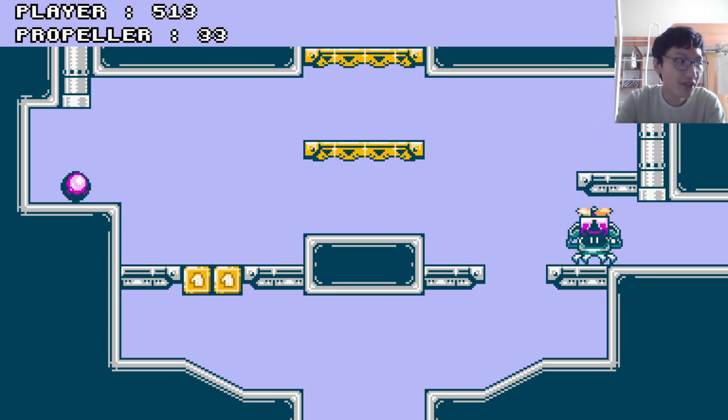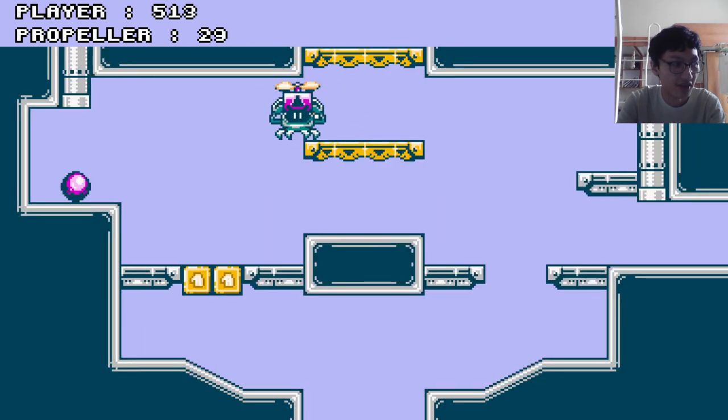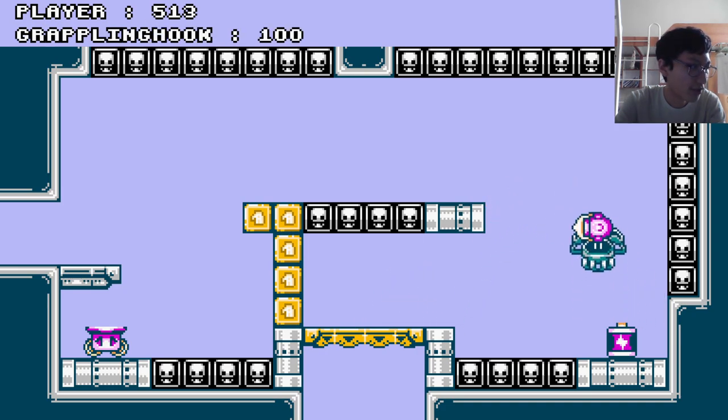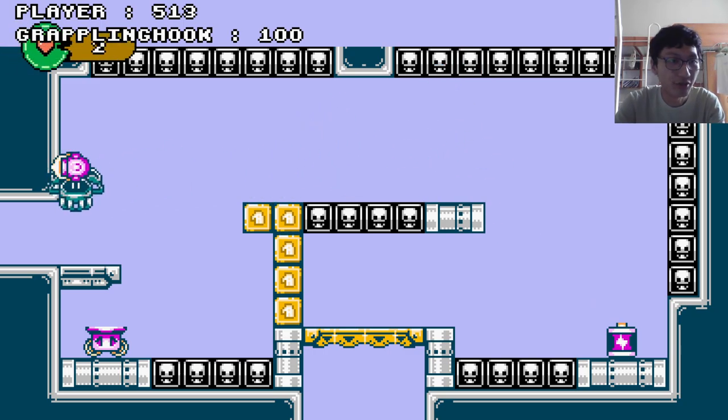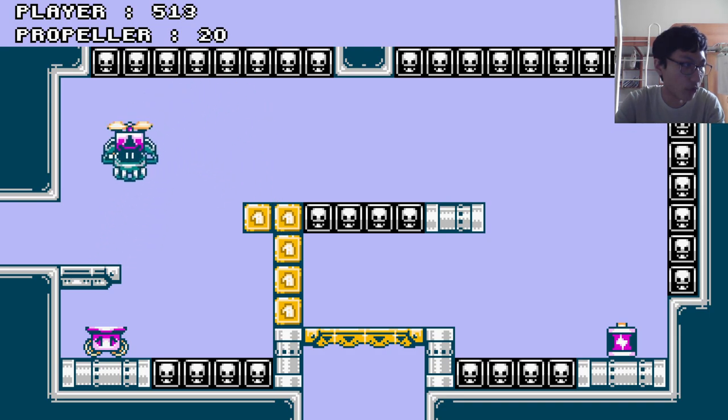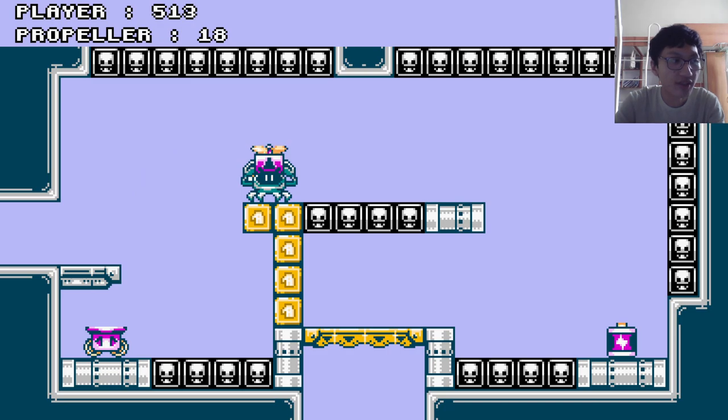You can see it still has the remains of that metroidvania kind of map structure — but it's not as strict. A lot of these rooms, for instance this one, are designed for the propeller, but you could also use a grappling hook for it. Right now the game only has rooms designed for the propeller, but there's gonna be more for each gizmo. The interesting thing is I have no idea what kind of gizmo can solve what kind of rooms, because every gizmo gives you a huge help in terms of movement ability.